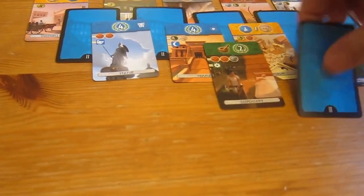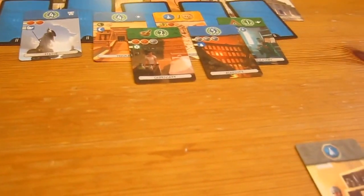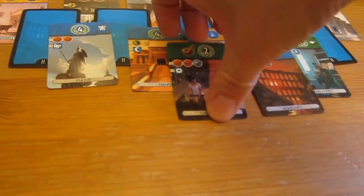Scott takes this — he now has three different symbols. If he gets to six, he'll win, which we don't want. Oh look, another science has come out. I have that symbol — I can build that one for free. I will build that one for free.